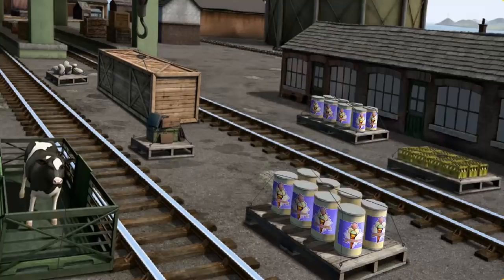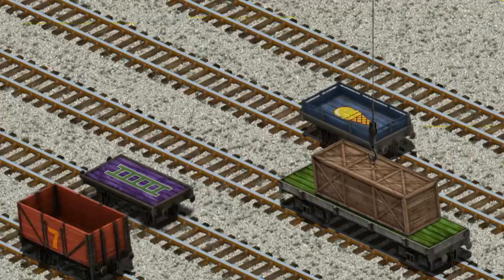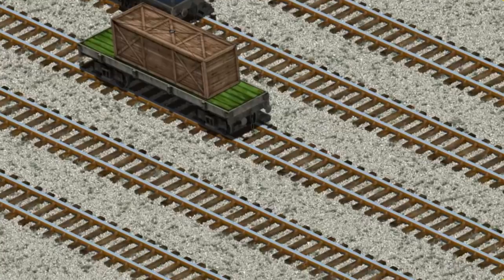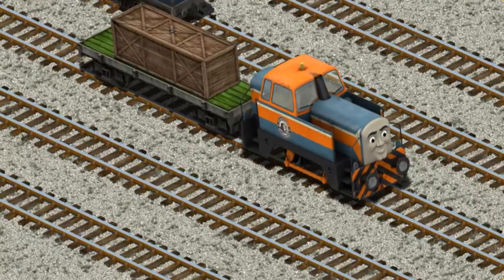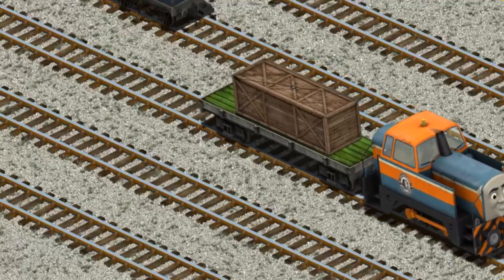That's it! Let's lift and load. Now the cargo must be loaded. Help Cranky find the green flatbed with a blue triangle. There you go!